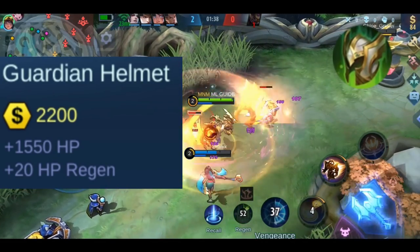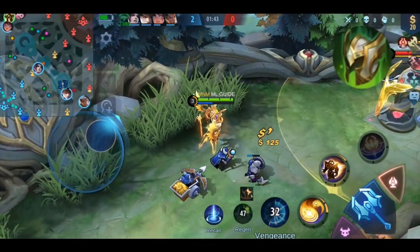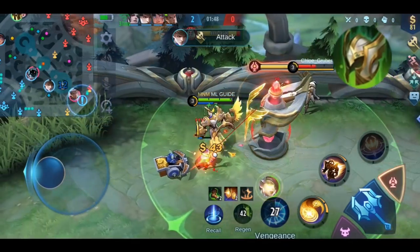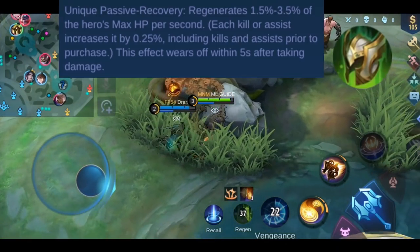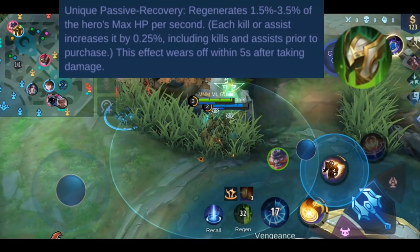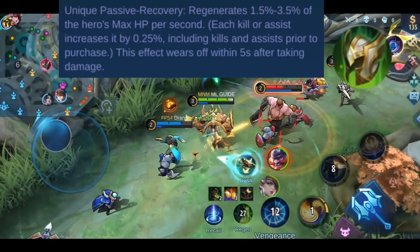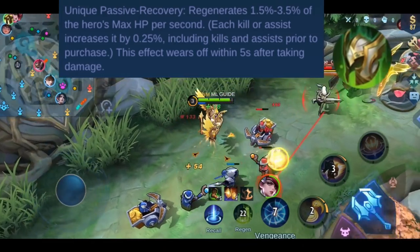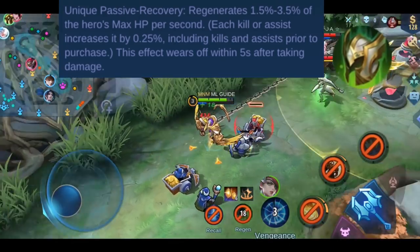Now let's talk about Guardian Helmet. You get a whopping 1550 HP, which is the highest amount of HP you can get from any single item, and plus 20 HP regeneration — meaning you regenerate 20 HP every second. It also has one passive effect called Recovery: you regenerate 1.5% to 3.5% of your hero's max HP every second, and each kill or assist increases that amount by 0.25%, including assists earned before you built the item.